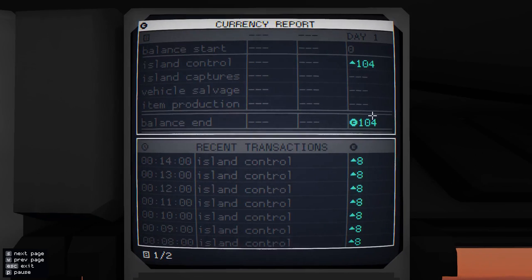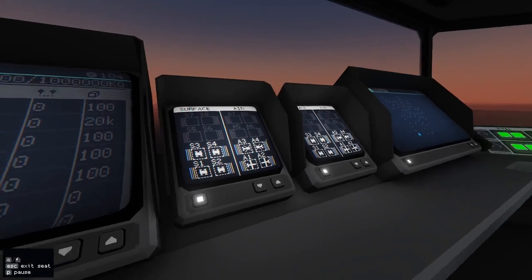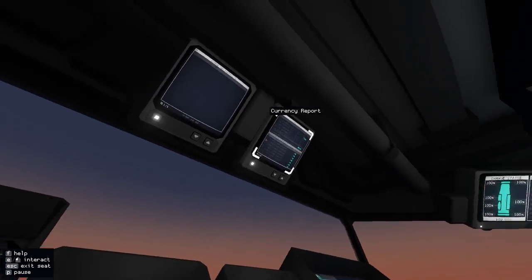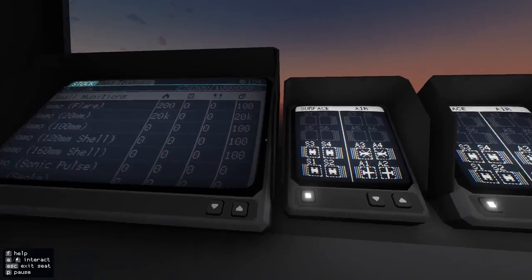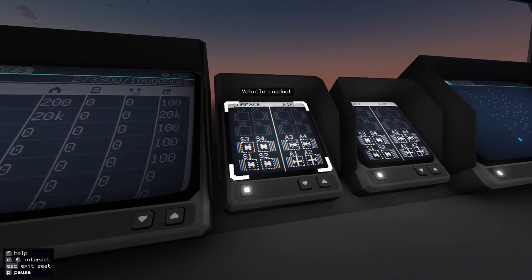I make income over time, so the longer I delay the more money I make. Also if I capture islands I get more money, and if I kill enemy vehicles I get more money that way as well. We can use this income to buy things. At the moment we've got 104 credits. I'm sitting now in this pilot seat and I can look at all of these whenever I feel like it.